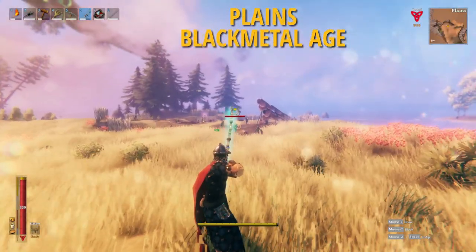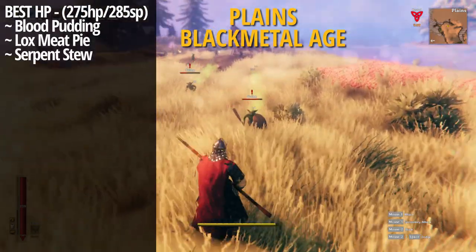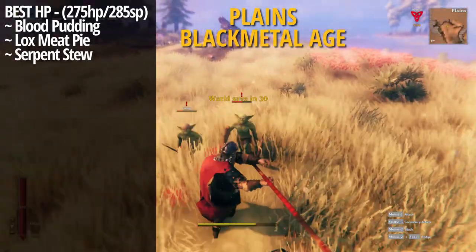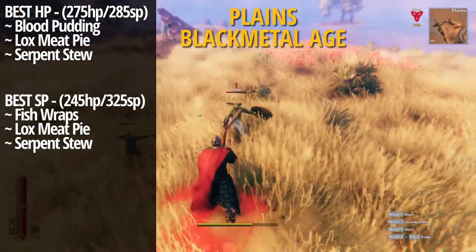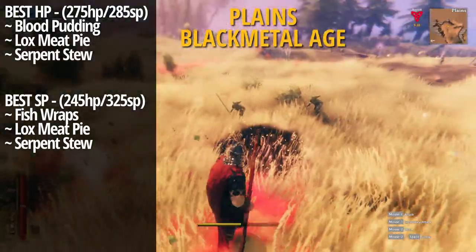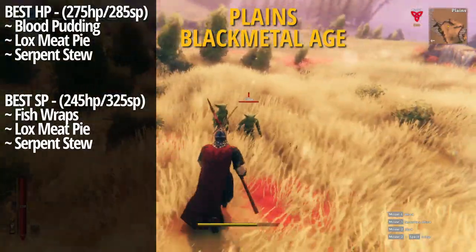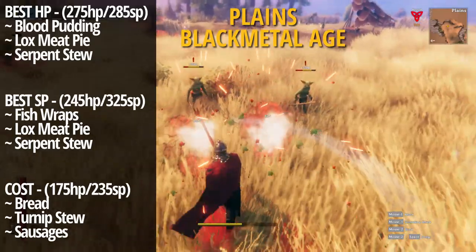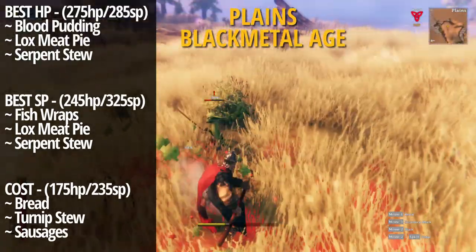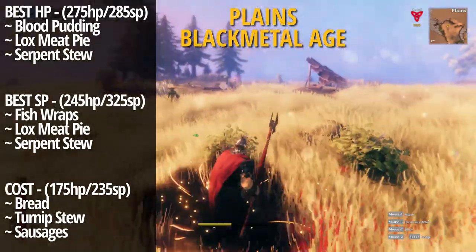Finally, once you reach the plains, the best setup for hit points is blood pudding, lox meat pie, and serpent stew, giving you a whopping 275 hit points with 285 stamina. To capitalize on the highest stamina in the plains, you'd want fish wraps, lox meat pie, and serpent stew, getting you 245 health and 325 stamina points. For the best cost efficiency in the plains, look to have bread, turnip stew, and sausages, which gets you 175 hit points and 235 stamina points.